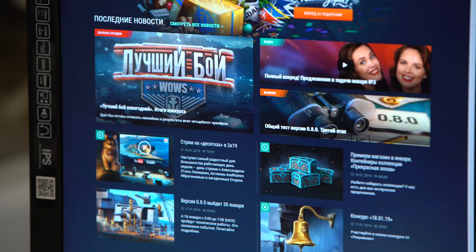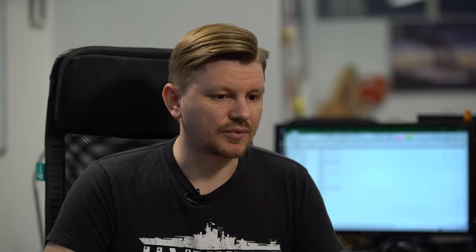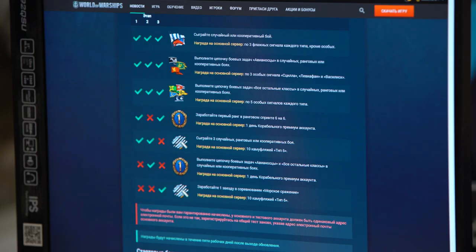How can I join the public test? It's very simple. Go to the news page. Information regarding a test is usually published before its start. The public test is an individual game client, which is why you need to download it. Install the Game Center, download the client, create an account, and you're ready to go.